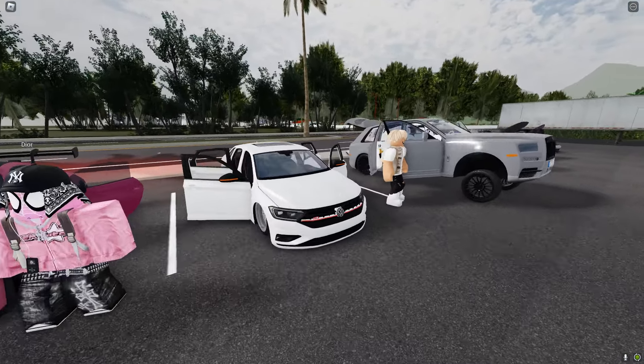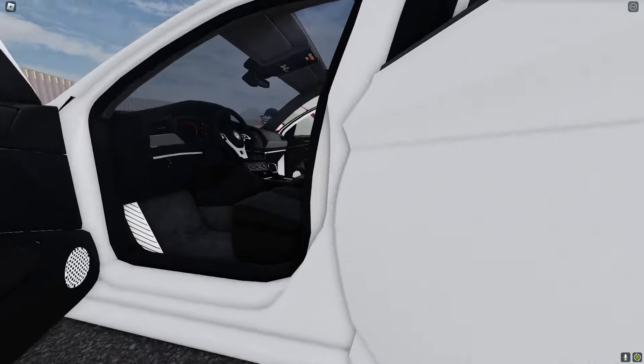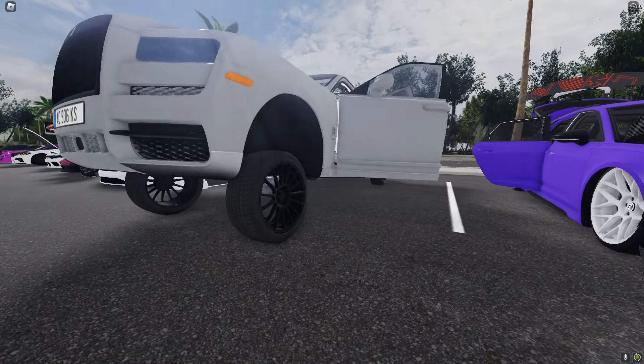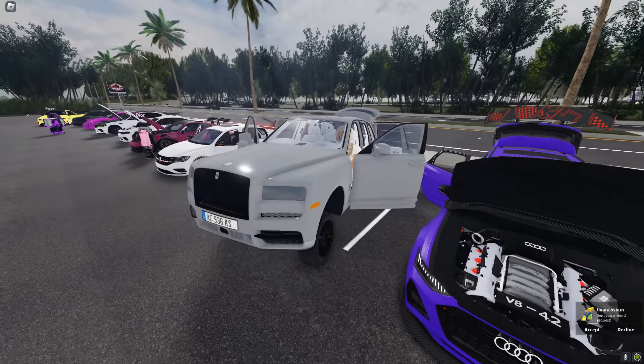Then we have the custom built cars over here — this is where customers come in, they join the Discord and request whatever car they want. This is a customer car that we built. This one is sick — 100% a 9 out of 10. And then this Koenigsegg has a tuning system within the car. You get in, press K, and you can tune however you want — you can lower it, make it look simple.